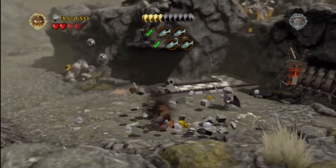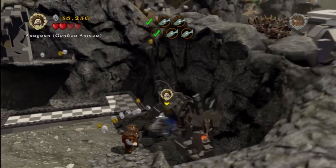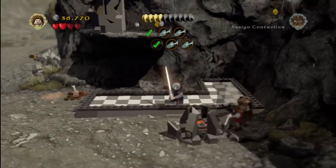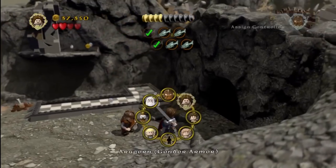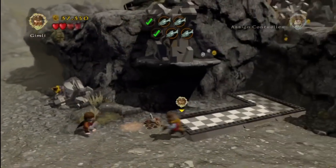We're going to switch to Aragorn after we Stud Horde up for a second, then destroy those Morgul bricks and switch back to Frodo, using our light to get in there. Too bad these guys don't have a cell phone with an LED light app — it would be a lot easier to just slide in there and snag that. We grab the minikit.